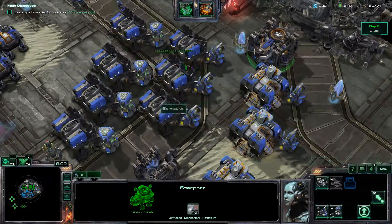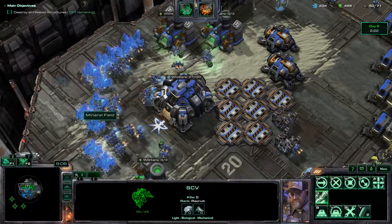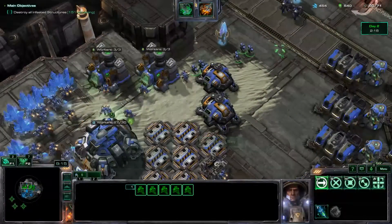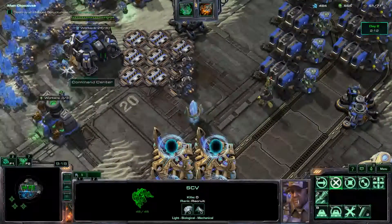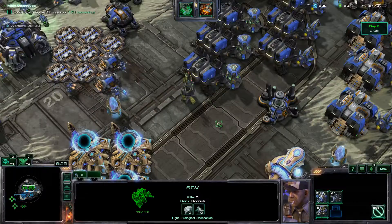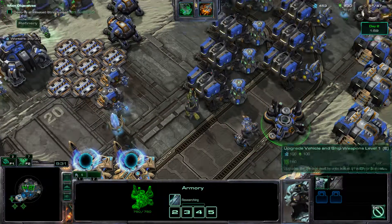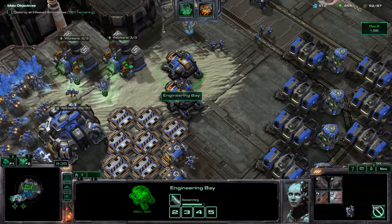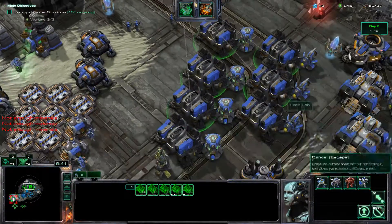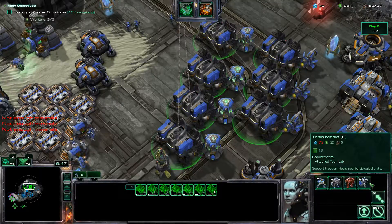As you can see, the resources are not great. I was trying to press F1 to see where all my workers are. I've raised the armor upgrade. Now attach a tech lab for the medic.